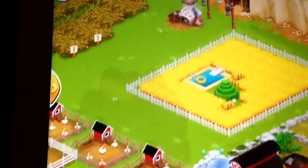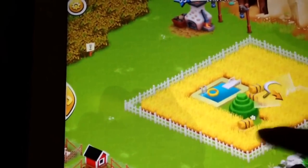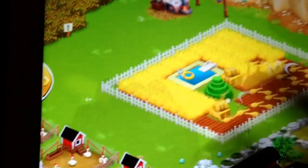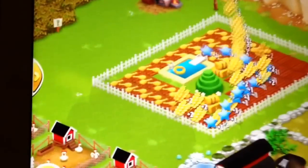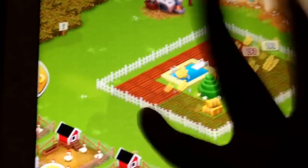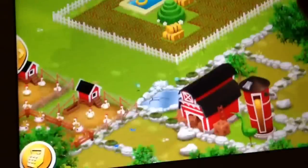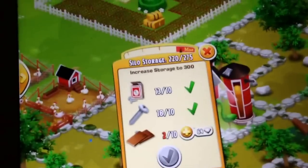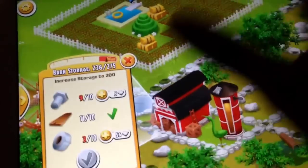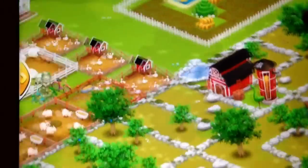First, what you're going to want to do is get your whole field and fill it all with wheat. And then when you take all of that wheat out, normally you'll get one of those — oh, and of course that time I don't get it, so let's try again. But normally you'll get one of those: either the screws, the nails, the double plank, the bolt, the duct tape, or the single plank. And you can get those a lot by doing this.